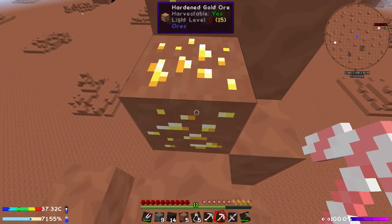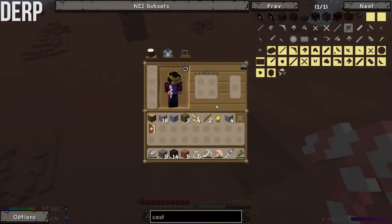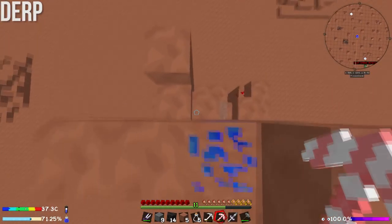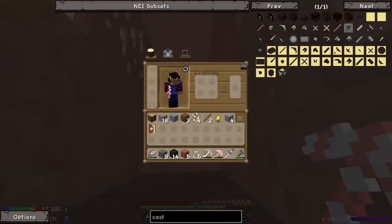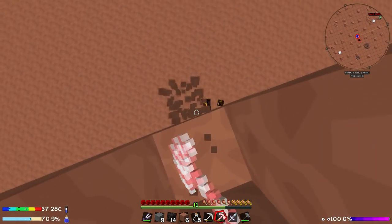Contrary to my original belief, we can in fact mine gold using our candy cane pick, which makes things a heck of a lot easier. So what we should be able to do now is fly back to the base, and then we can actually just put some of that gold straight into the crucible, get a cast from there, and then we should be good to go.